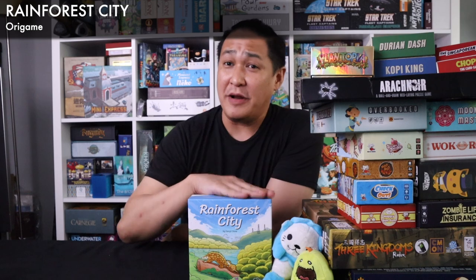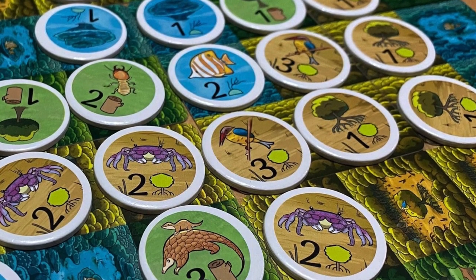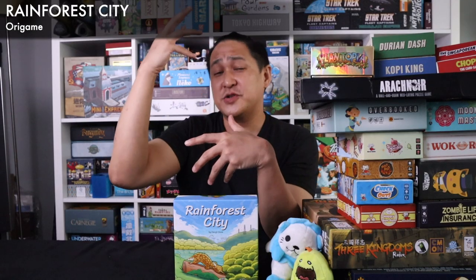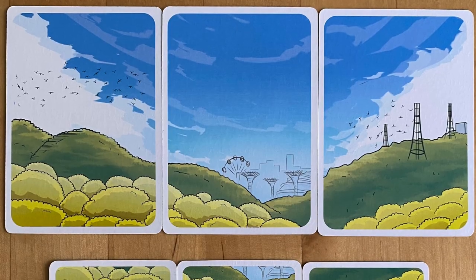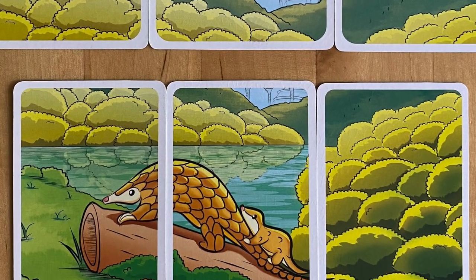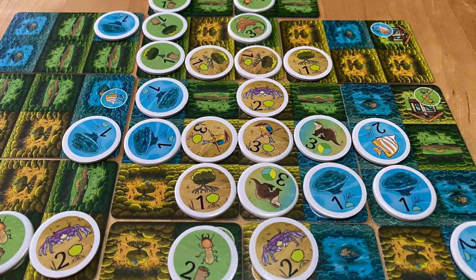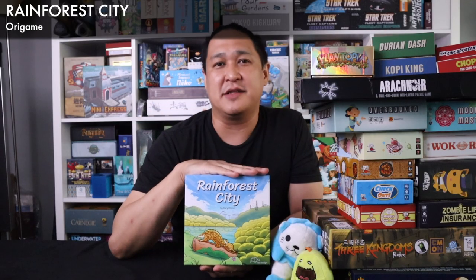Rainforest City is probably the best Aura Games game. I really love the puzzling nature of this — you have to expand the terrain and then populate that terrain with flora and fauna. You have to have plants, herbivores that eat the plants, and higher-scoring carnivores that eat the herbivores. If there's too many or too little of another, the whole food chain collapses and you lose points. I love the slow methodical planning nature of it. If you're looking for a puzzling game, I can recommend Rainforest City enough. The best part is that all the animals and plants are all native to Singapore, and it really captures Singapore's culture and environment and injects it into the gameplay.